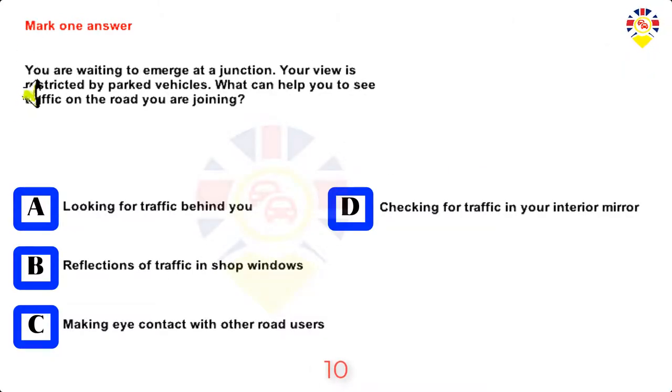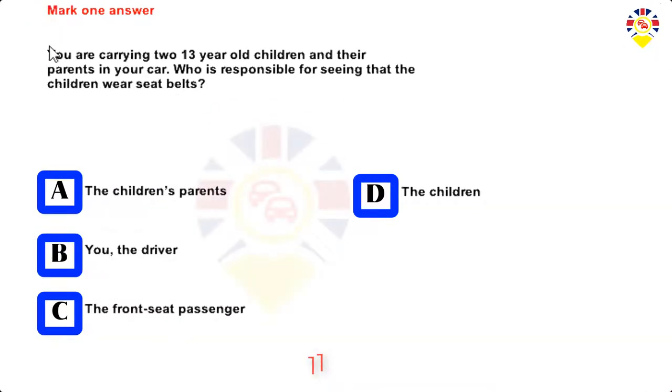Mark one answer. You are waiting to emerge at a junction. Your view is restricted by parked vehicles. What can help you to see traffic on the road you are joining? Looking for traffic behind you, reflections of traffic in shop windows, making eye contact with other road users, or checking for traffic in your interior mirror. Answer: Reflections of traffic in shop windows.